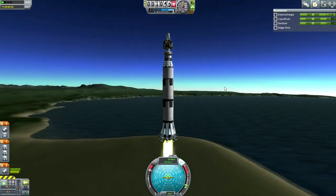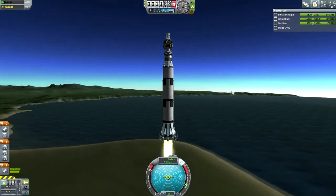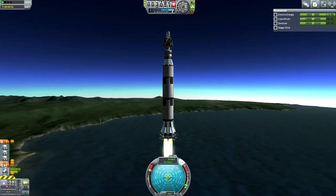The capacity for this launcher to low Kerbin orbit is 18 tons if it wants to get back down. Single stage to orbit. Probably need to change the staging here.